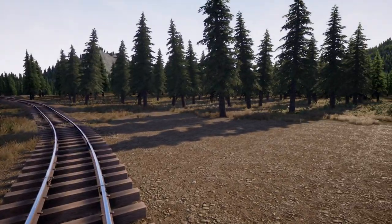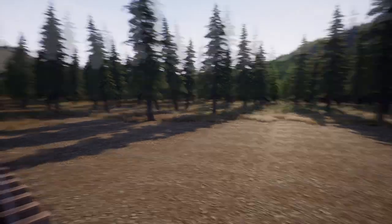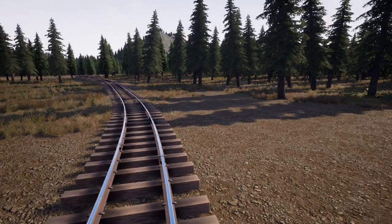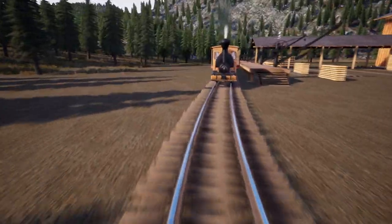We'll make this split off and then we can also split it off from up there, so we can make a Y intersection where we can change direction. We can come into the firewood depot and then swap directions.